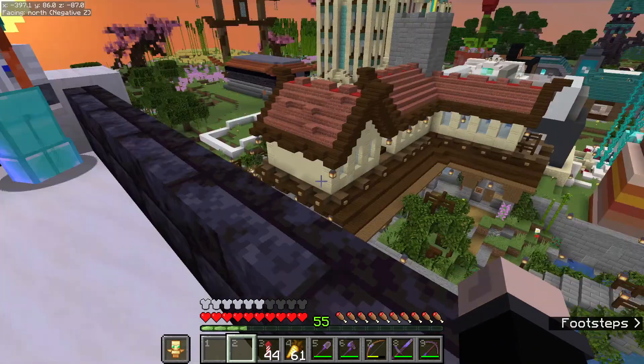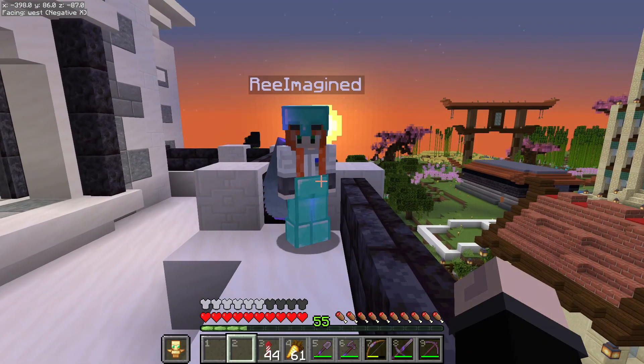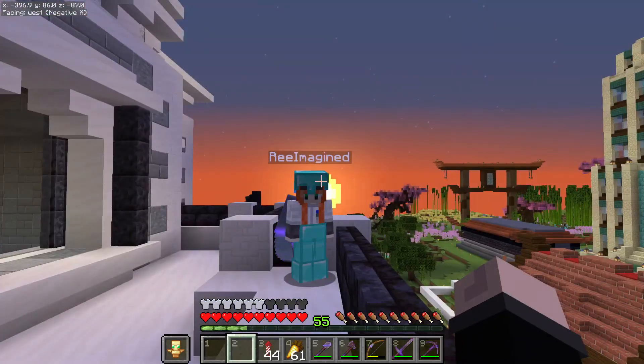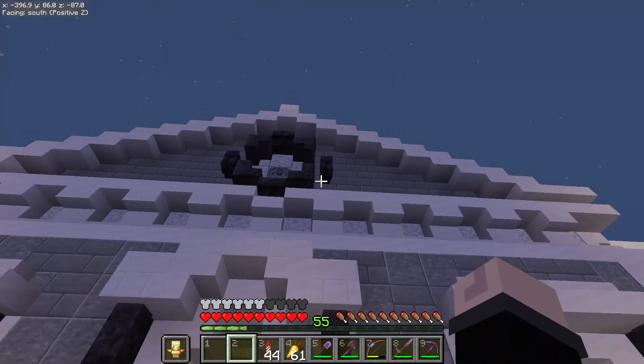I've got to go catch up with blind Cubsy at some point because he's going to do the exterior, landscaping, and roads around the building - should be good to see what he comes up with. We can all take a chunk of it. We're hoping this turns into one of the bigger collabs between the entire server to get this building ready.